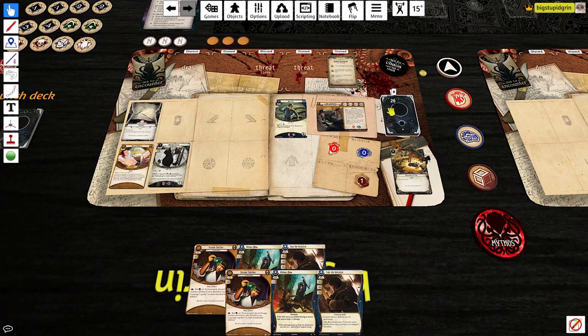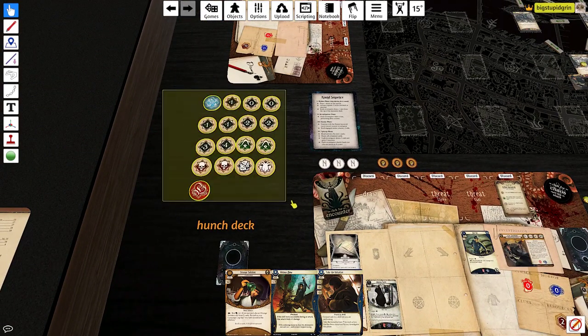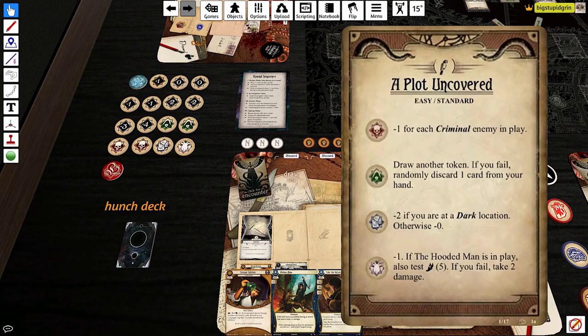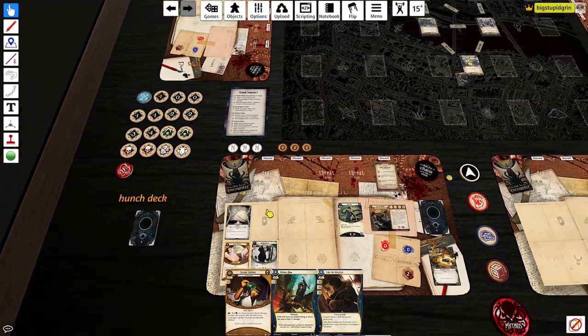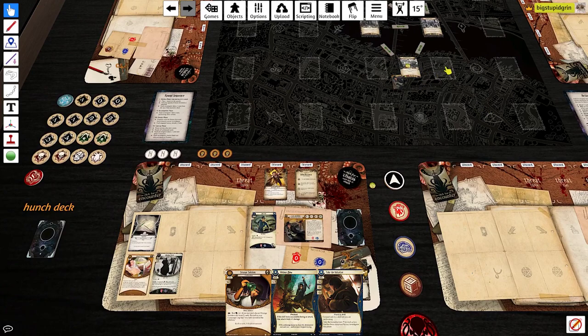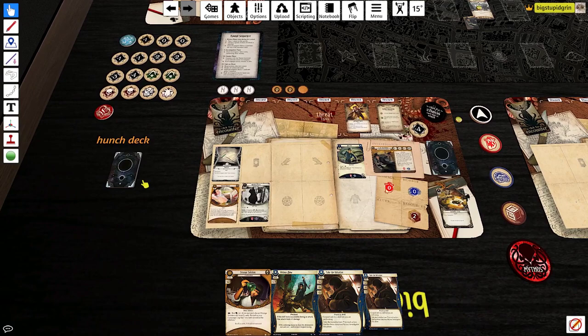Let's draw a card and take the initiative. This, by the way, is the chaos bag we have — quite a lot of bad symbols in here. Skulls can get bad if there's a lot of criminals. Cultist is a classic draw-another-token bad effect card. The squid's going to be really bad if we get the minus five for agility. Let's go ahead and put a doom there and draw a card. The encounter card says we cannot play assets or events. Let's go ahead and investigate with plus two — not going to get it with minus four. We forgot our hunch too.